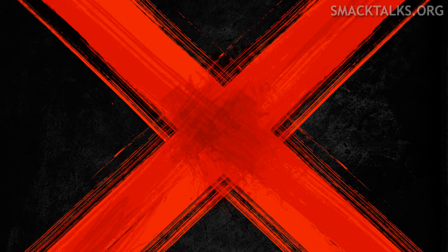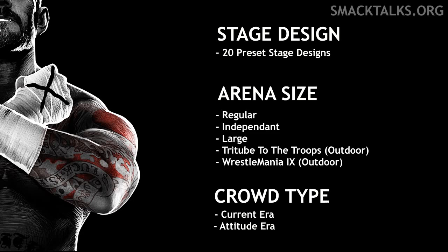Upon loading up this year's Create an Arena mode, you'll be greeted with three categories to select before being able to apply customisations. Those are the stage which you'd like to use, the size of the arena which includes indoor and outdoor options, and the type of crowd.